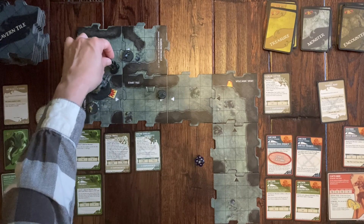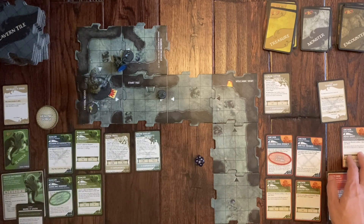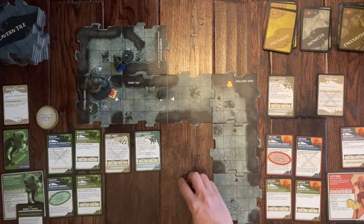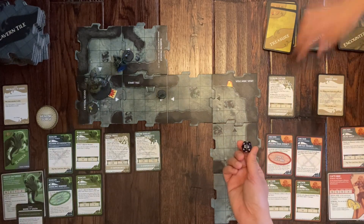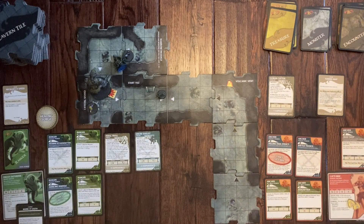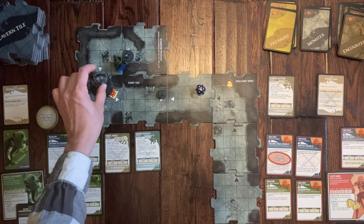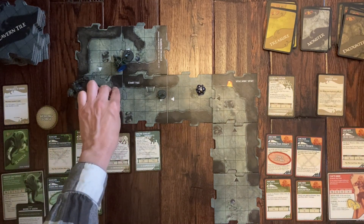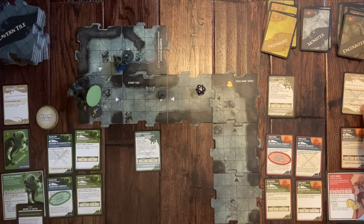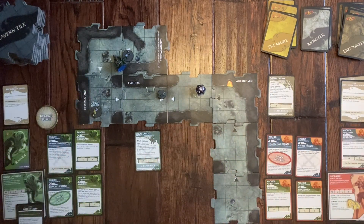Drizzt must use his last healing surge and gets four health back. It's Emma's turn — she uses her special daily power Headshot on the Troll with a plus four bonus. She rolls and hits! The Troll is knocked out. Emma earns experience and draws a treasure — hopefully a healing potion. She gets a Cure Potion, granting one hit point, which she uses immediately.